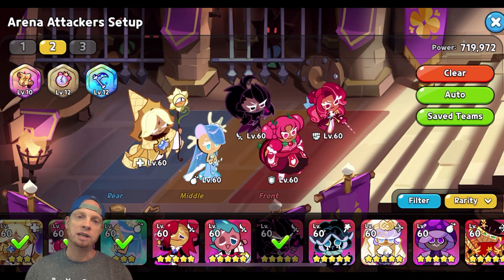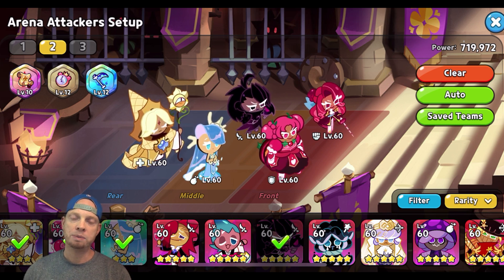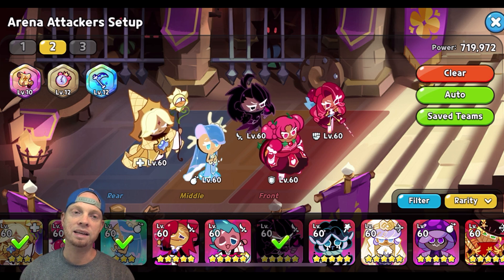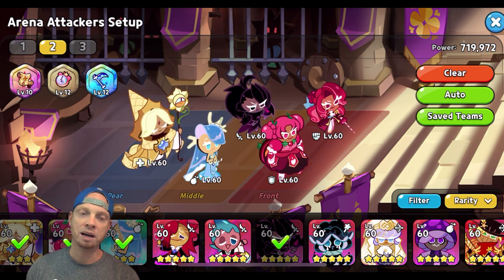For treasure, I run Scythe. You can run Feather, but Scythe is more effective when you're using Raspberry because it allows Raspberry to do crits and take out their damage dealer faster — before they can hit you for that second or third attack where you'd need the Feather anyway. Just take out Sea Fairy or Black Raisin before that even happens. That's the key to success using this comp.